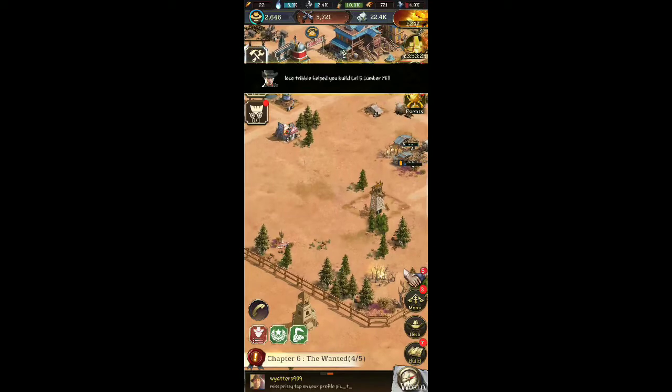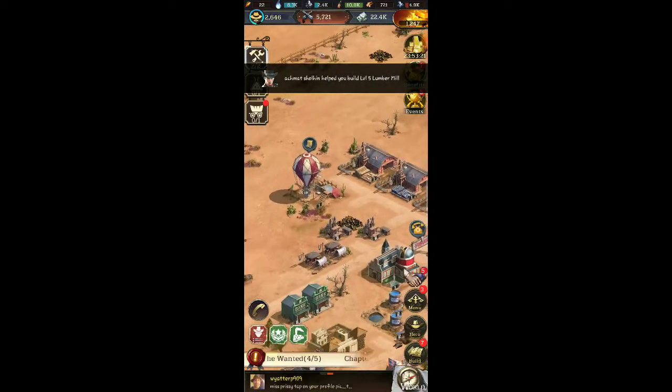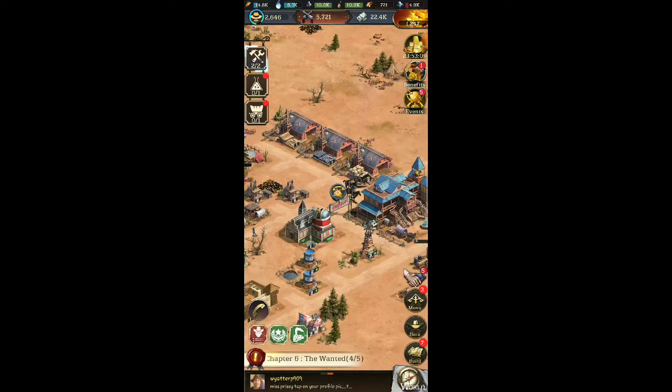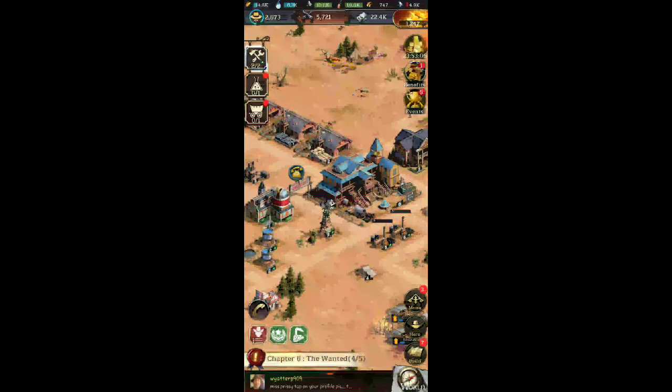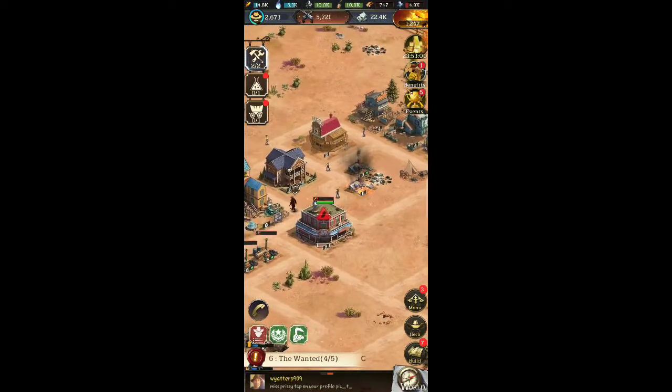We've got everybody pretty much stationed where they're supposed to be, which is good. The only other thing I can do in this game right now is farm basically. Gang daily is about the same — just a little bit less resources, that's the only difference. We've been helping everybody on the game which is really cool. We just need some more resources right now.